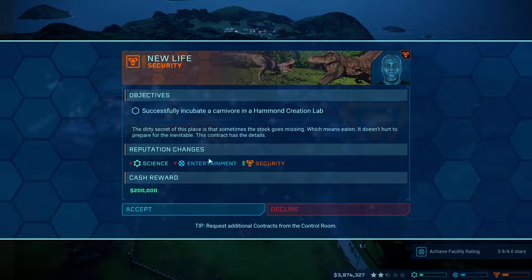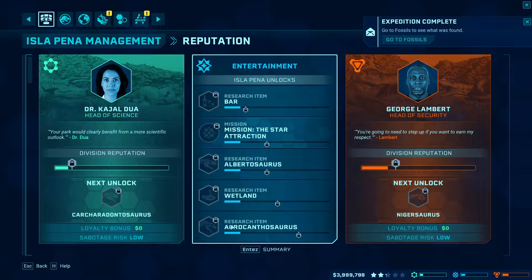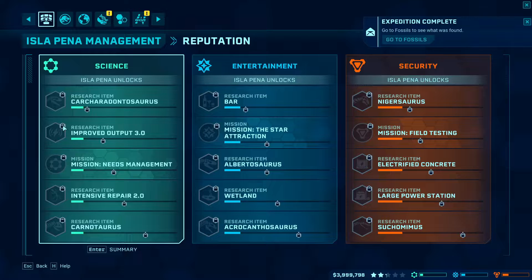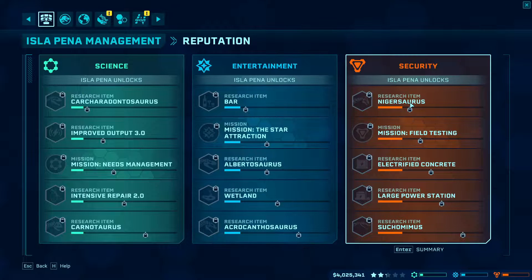Looking at carcharodontosaurus - acrocanthosaurus, nigersaurus as well! We can actually get a bunch of dinosaurs. Carcharodontosaurus for the next science division dinosaur - if we definitely want to satisfy the science division. Albertosaurus, and we actually have so many dinosaurs. Nigersaurus would actually be perfect for the petting zoo enclosure. Wow - suchomimus, acrocanthosaurus, baryonyx - we've got some cool dinosaurs we can get here.